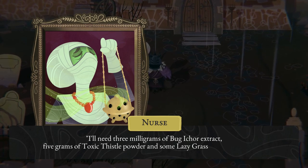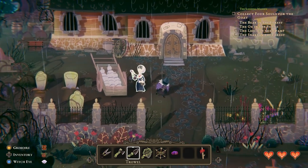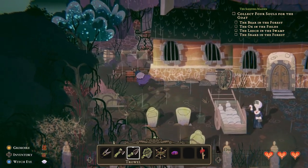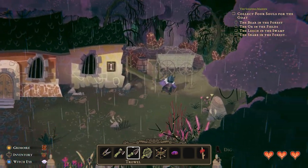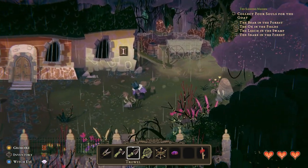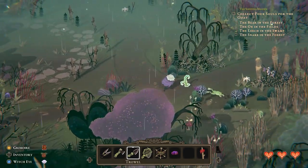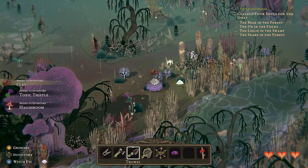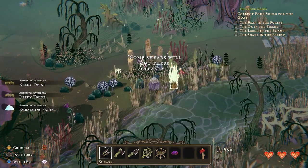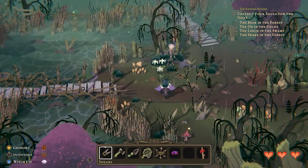We need bug ichor extract — got some of that. Toxic thistle powder — got some of that too. Lazy grass — we may not have that yet. They should just call this game Fetch Wood, that's really what it is. Like Cozy Grove — you don't really need harrowing experiences when the sun goes down. You can just have a peaceful late-night adventure. The game's on the Switch, so you have a late-night adventure before you pass out. I do wish it would automatically switch to the different tools — that would make this a lot easier.